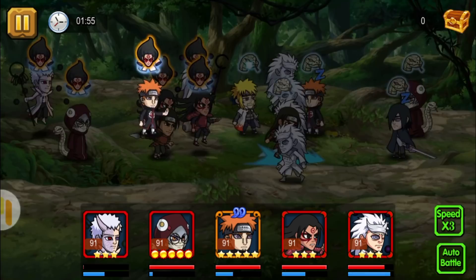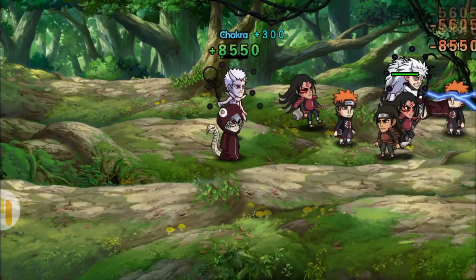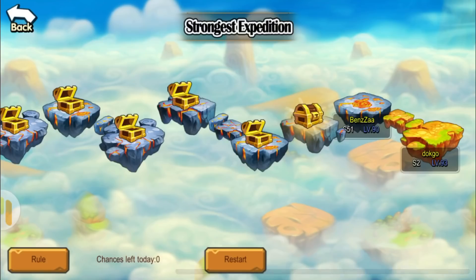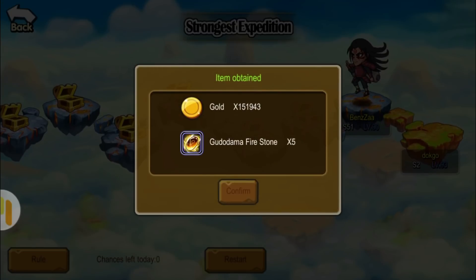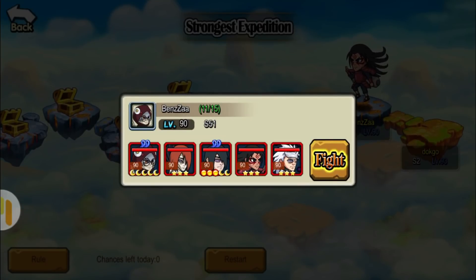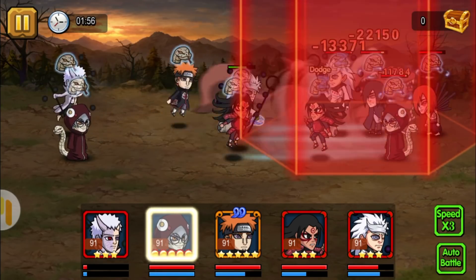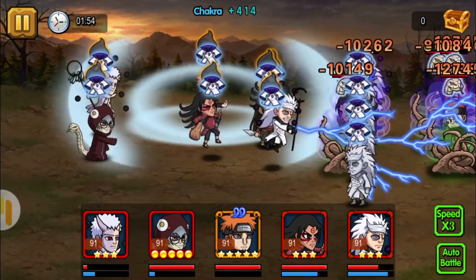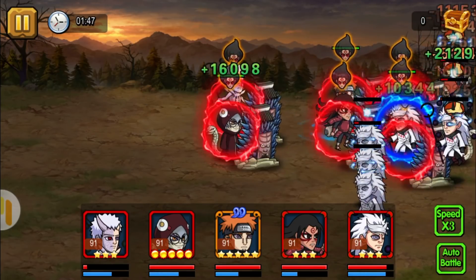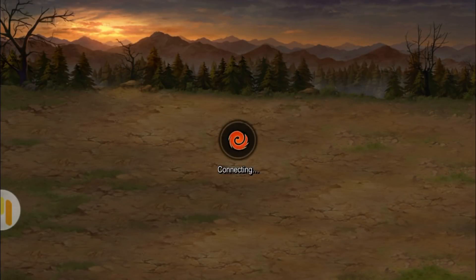You get around 100,000 gold for every stage, and there are at least 10 stages, so that would actually be almost a million gold. Another win — we are almost there, just two more stages. The reward is 151,000 gold. We're going to fight Benzer now. With the help of Pain, my team could still beat this guy. Another win!